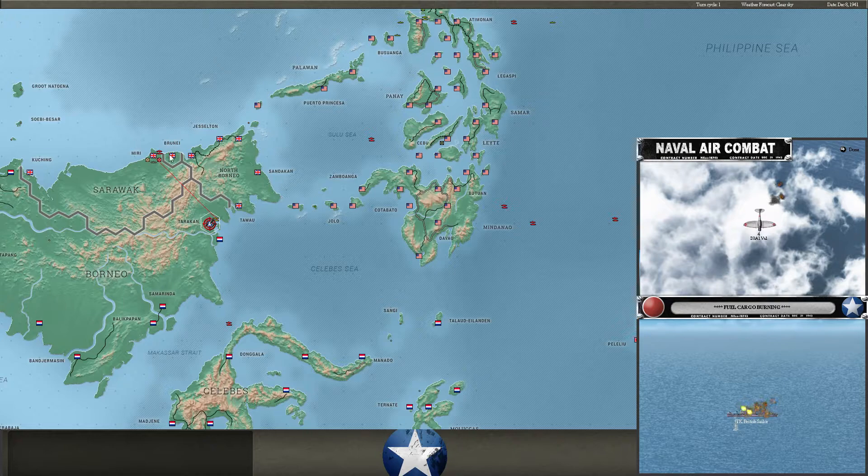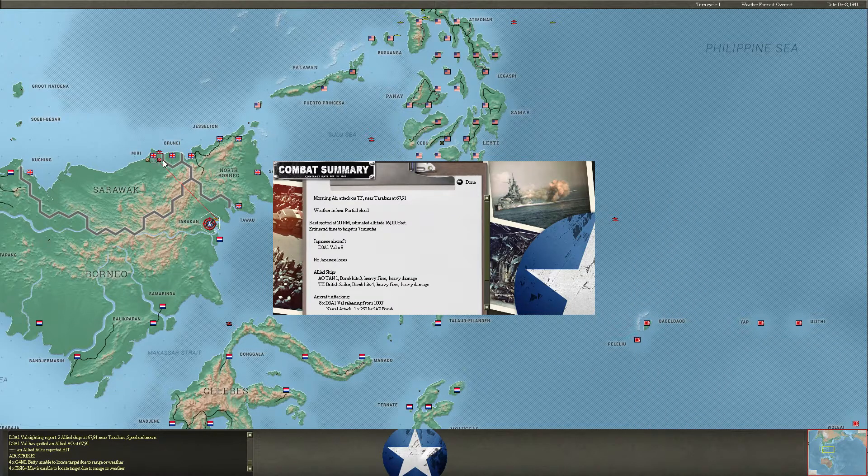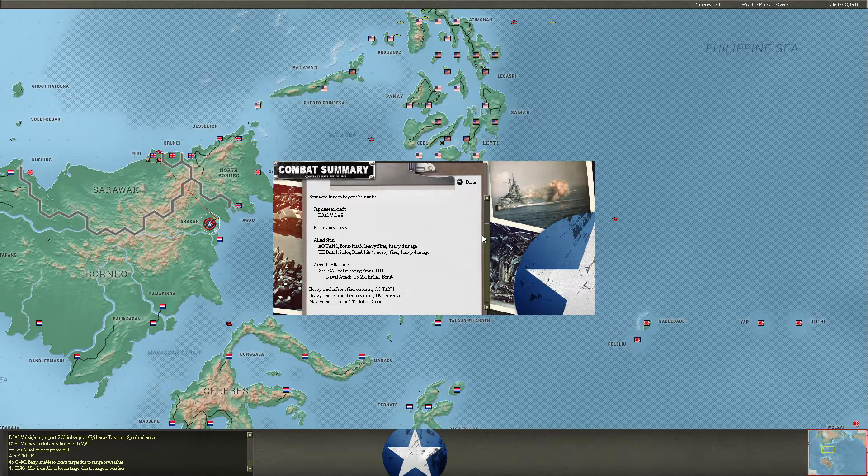Vals flying off my CVE at Miri, part of the invasion task force, find these fleeing ships from Terracan — an oiler and a tanker. The British sailor is a good tanker. The Aotan oiler, though — people get excited about oiler kills sometimes, but the Aotans are pretty poor oilers, pretty slow with not very large capacity — not like an allied fleet oiler or anything like that.